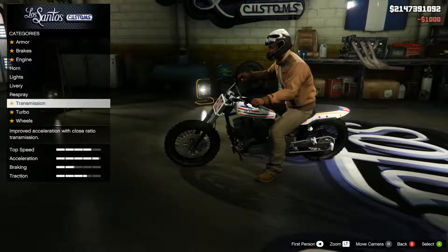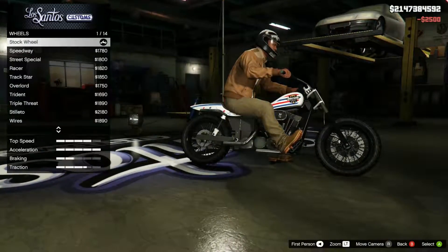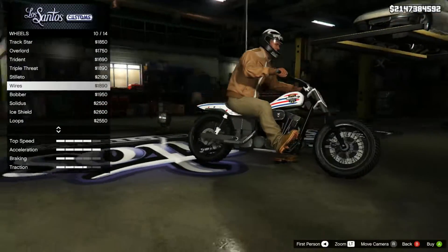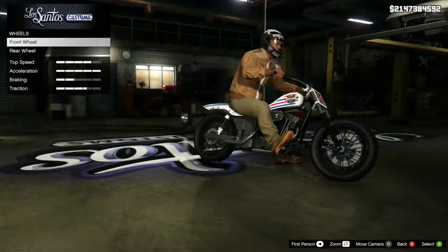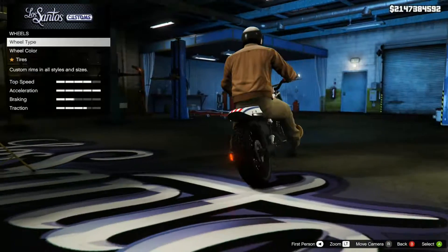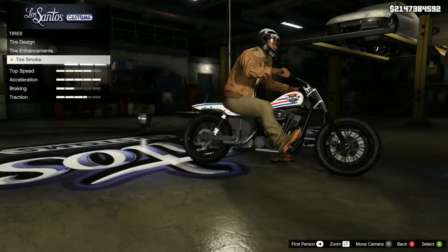If we go to transmission, do the most transmission, turbo, wheels — you can also change the wheels. We've got pretty standard looking wheels, and I prefer the tyres because when you select new wheels the tyres change as well. So I'm going to keep the DLC wheels and see if we can just change them. We can't change the wheel colour, which kind of sucks — you can't do the tyre design or anything like that.